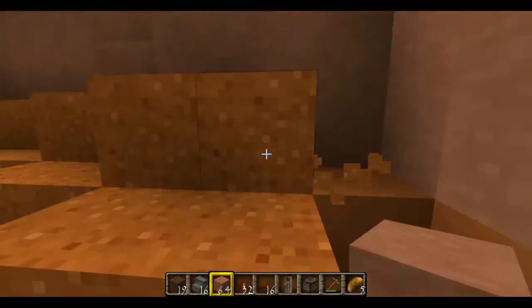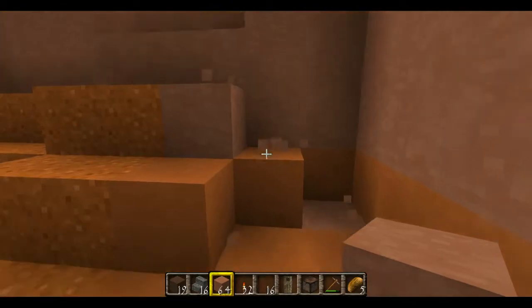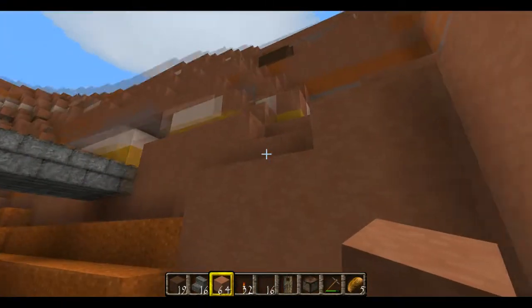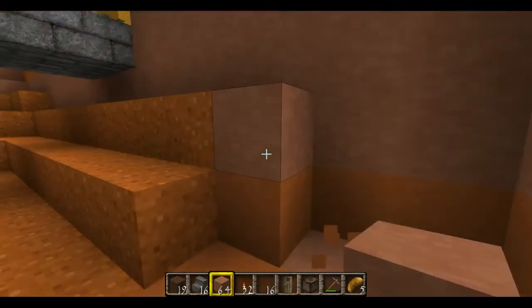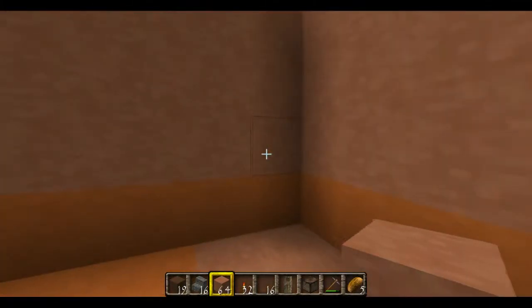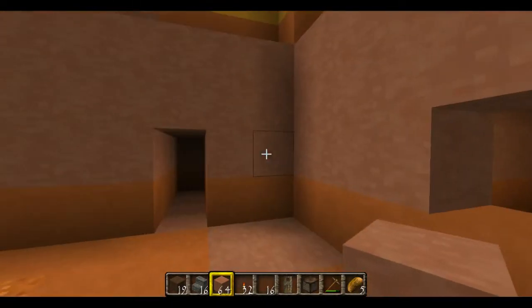That's going to bring it up to four. We're going to clear out some of this. So we've turned the corner right there, and it smooths off right here. I'm going to put a door right here and dig back. You can dig into the mountain as far as you want, and you can even dig to the other side if you wanted to. So that's something to bear in mind.